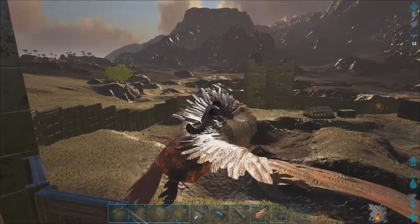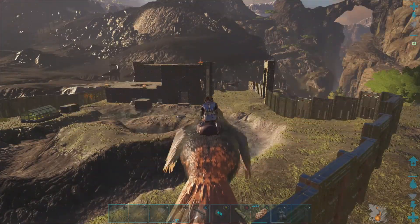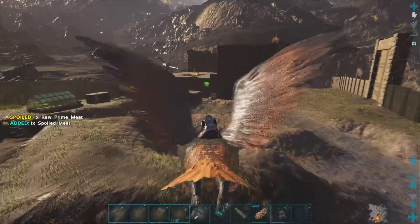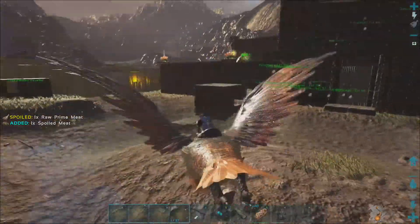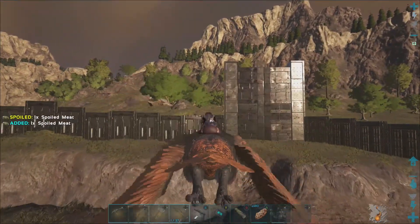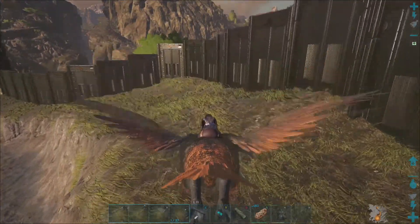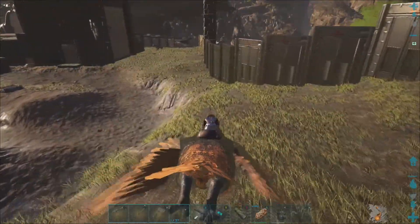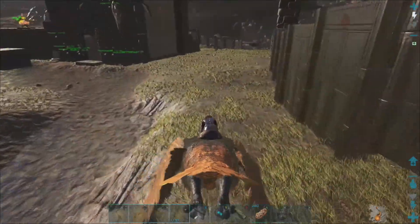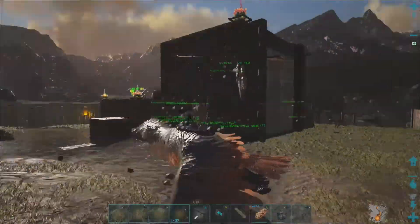Usually it's a chief and maybe two NPCs with them, and the chief is steadily spawning in whatever dinos — it could be Argents, it could be any dino. They're mounted and they have tribe flags on them so you can tell what they are. So if you do get on the server, be aware of that. That's almost more dangerous than any of the regular dinos. The tribespeople are terrible, and I'm fixing to show you why.